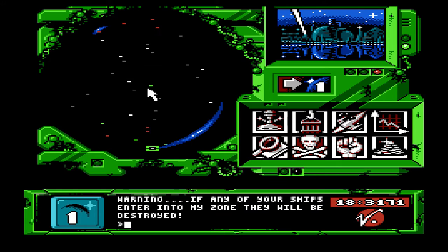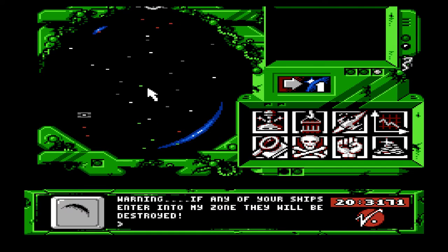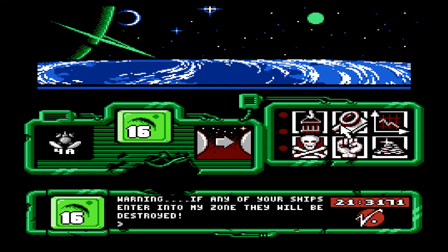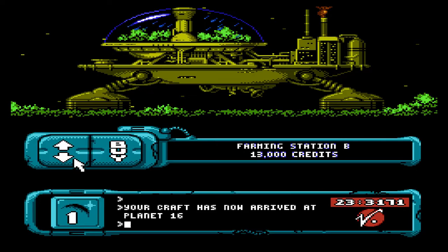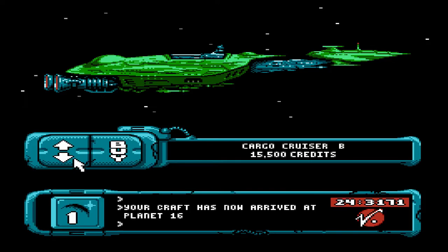Warning. If any of your ships enter into my zones, they will be destroyed. Oh my gosh. I so need to shut his trap. So now to transfer people over to planet sixteen. If I scrap the ships, people get placed on planet sixteen. Because the ship is scrapped and the people just get dumped into the reserves. But I can buy a cargo cruiser and put any of the resources... your craft have now arrived at planet sixteen. Awesome. So every time one of the crafts get there, I'll get a little text. This is like before text messaging was a thing.